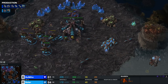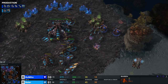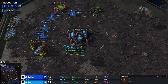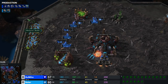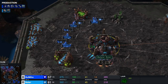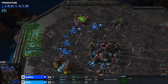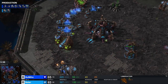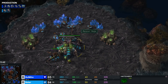Nicely played so far by Solar — not losing anything critical, although three drones do go down. But the big pain here is around 18 to 20 drones simply hanging out on the left side of the main. That's a lot of lost mining time. One drone mines about one mineral per second, so this is at least 30 seconds where these drones aren't harvesting — easily a couple hundred minerals lost. Plus the three drones on top of that.